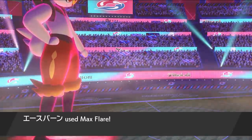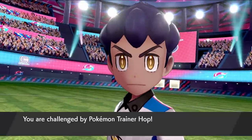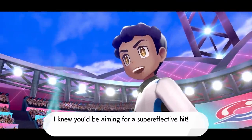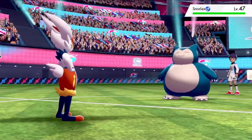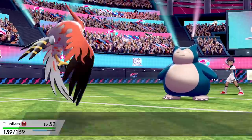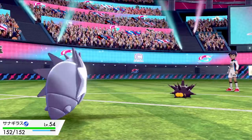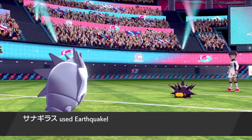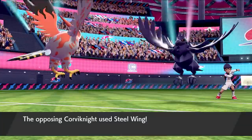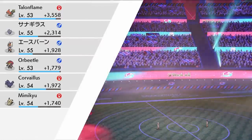The next challenger is Hop. He brings arguably the worst team he's ever had. He leads with his bulky Dubwool, so we kill it with High Jump Kick. Snorlax survived a High Jump Kick, used a Full Restore, so I swap in Talonflame and take it down with Acrobatics and Flame Charge. For Pincurchin I swap in Pupitar and use Earthquake. He then has Corviknight, so I go into Talonflame, Dynamax, and kill with Max Flare. His Rillaboom also goes down to Max Flare, winning the battle against Hop.